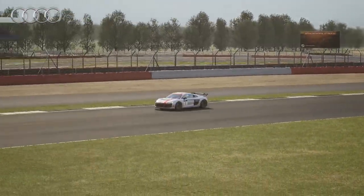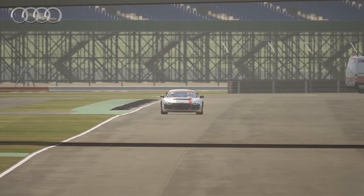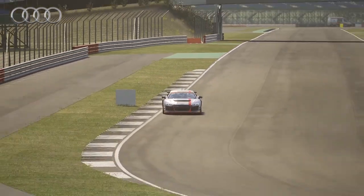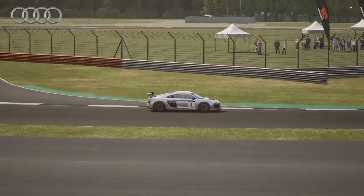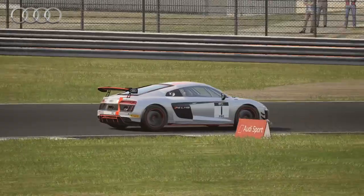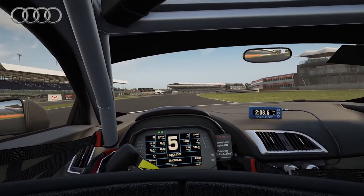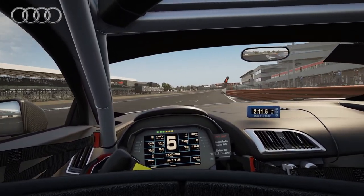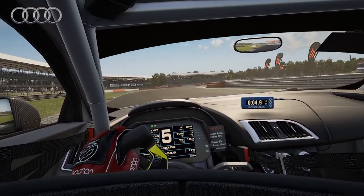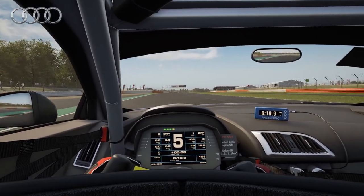Next we have the Audi R8 LMS in its GT4 variant. Believe it or not, the GT4 version feels even better than the GT3, as the latter tends to be rather twitchy at the apex and corner exits. The GT4 version, however, is a lot more stable and consistent. Additionally, it has nice acceleration thanks to really short gears, is lightweight, and can really be pushed to its limit. So far, this is probably the fastest car with the highest potential out of this class, similar to the GT3 Porsche. The only drawback is that the Audi sometimes gets a bit twitchy under braking or rather at the turn-in, but apart from this it provides a great driving experience.